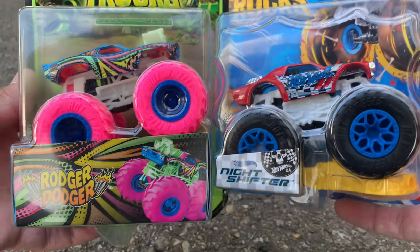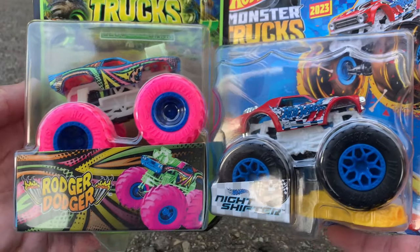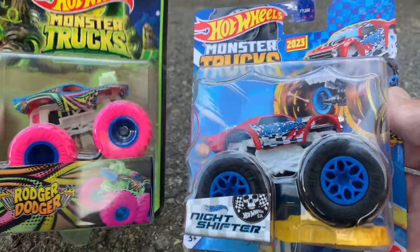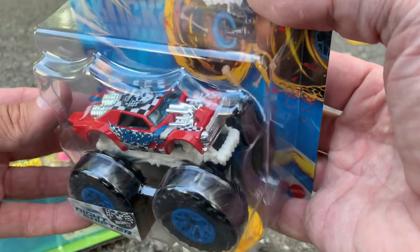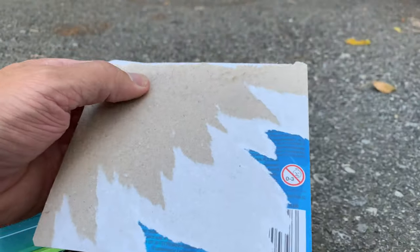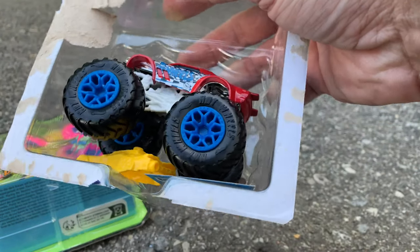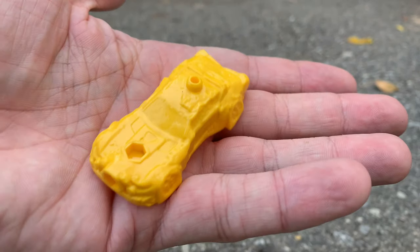Before we get into anything super important on the raceway — two more challengers have arrived: Roger Dodger Glow in the Dark and the Night Shifter. I couldn't really figure out which truck to pair up the Charger with, so I figured we'll go with another exposed engine — we'll go with the Night Shifter. We're gonna have a little four-truck tournament, an impromptu tournament just for bragging rights. Check out the yellow crushed car right there, very very cool.